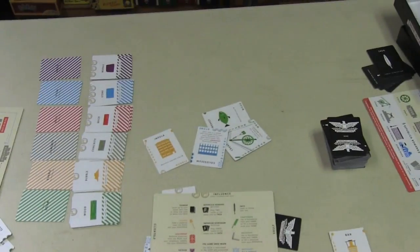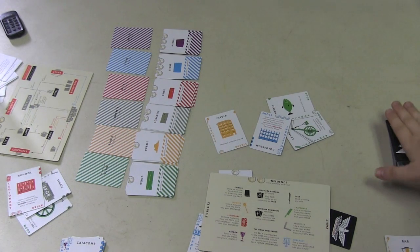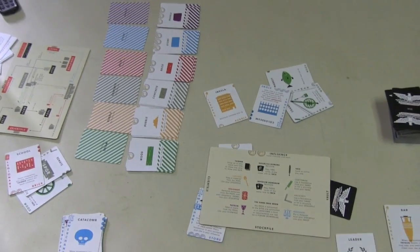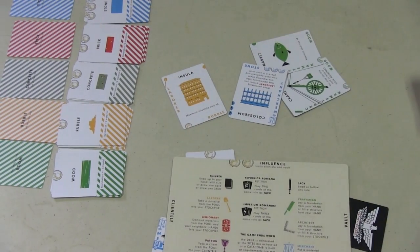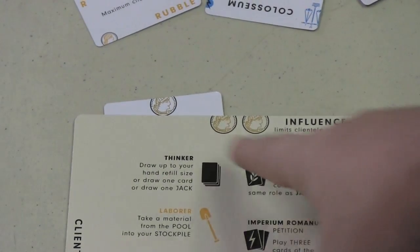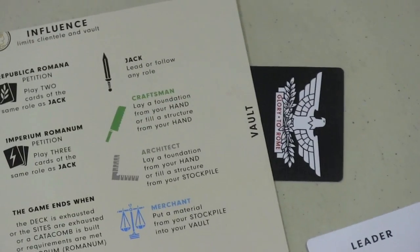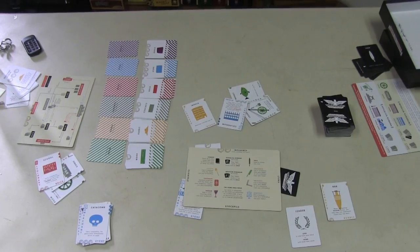The game will end in different ways: if the draw pile runs out, if you build the catacombs, and there are a few other ways too. I'm not even beginning to scratch the surface on the different combinations available in this game. At the end of the game, you get points equal to your influence — so the more buildings you build, the more influence you have — plus the value of cards in your vault, plus any buildings that give you victory points.